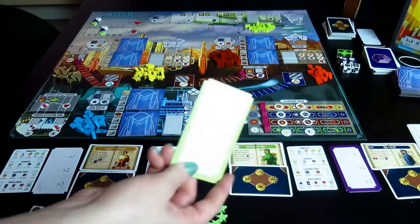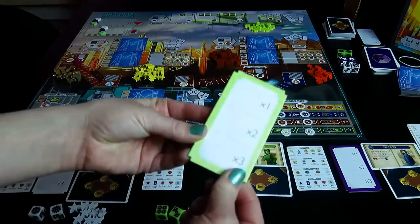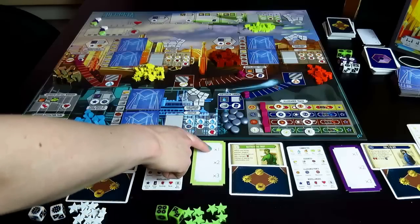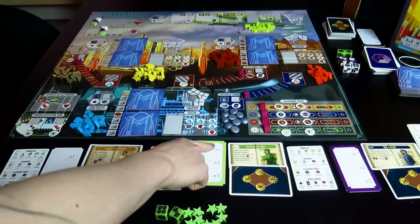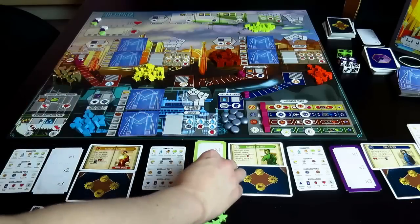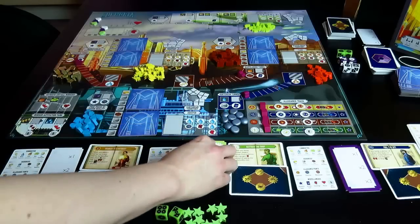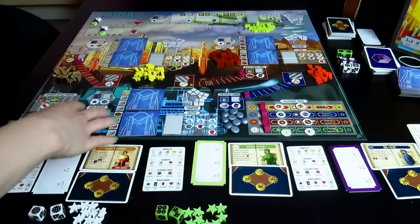Players are also outfitted with a resource multiplier board — unnecessary but fabulous. It says times one, times two, times three. As you gain resources — say, one water, two water, three water — you don't need piles of all the little bits; you just use placeholders. As you gain more, you add a second placeholder, so you don't have piles everywhere getting everything messed up.